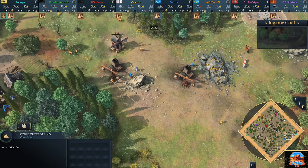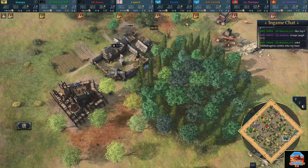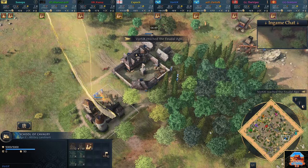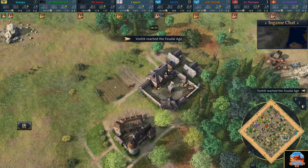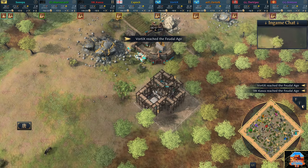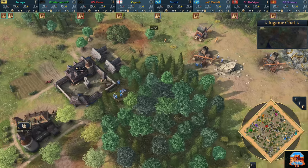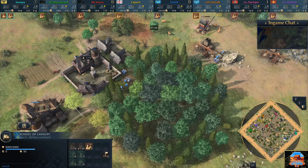We already see some early stone being taken here from Vortex. So Vortex and Snooper over on the east side - keep in mind Snooper is playing the Holy Roman Empire, going up against Vortex on the French. Already not only are you playing against one of the world's best players in Vortex, but you're playing a matchup that is not considered favorable by any means. On top of that Snooper doesn't really have a lot of wood out here either - it's pretty far away from the town centre.